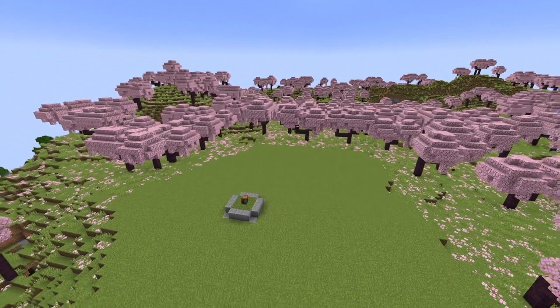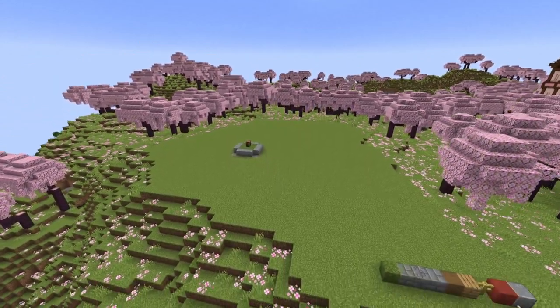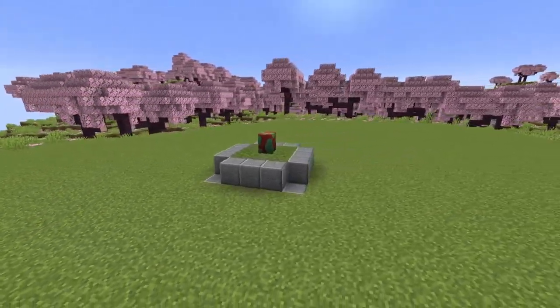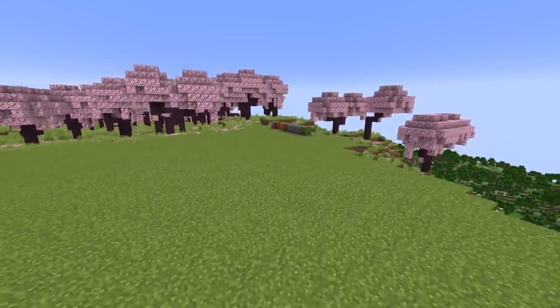Find yourself a nice open area — just about any biome works, even a desert, considering that's where you even found the place, in an underwater ruin covered in sand. You can just palette swap to use smooth sandstone instead of andesite and place this in a desert.